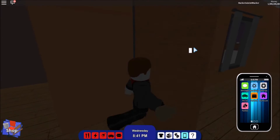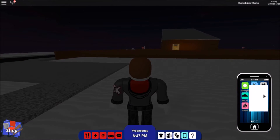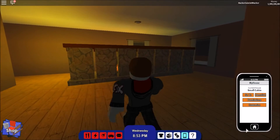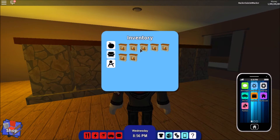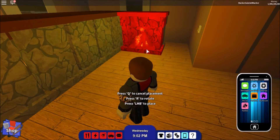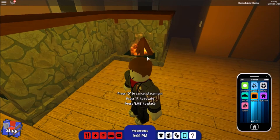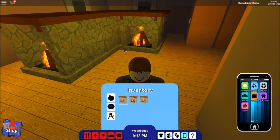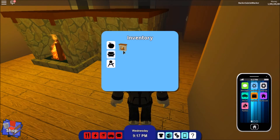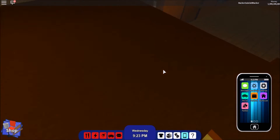After you guys are done, make your way to your other house and enter. Once you enter your house, you want to place the stuff that you just duplicated — it's going to be in your inventory. If you don't do this, the stuff inside your inventory is not going to be saved.